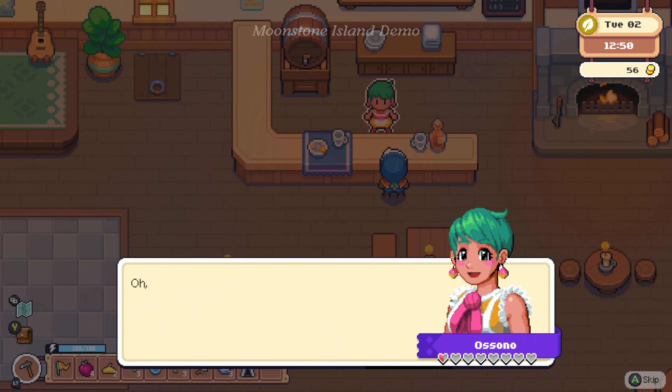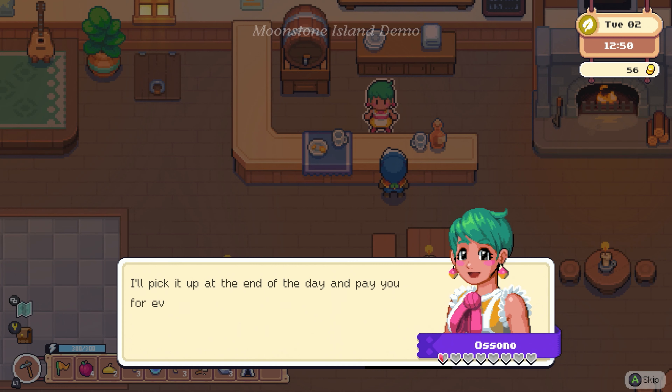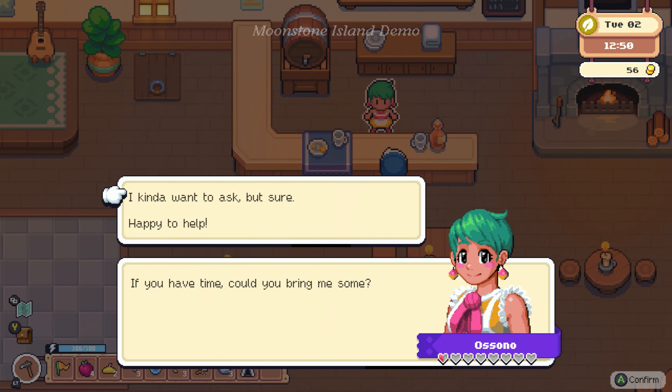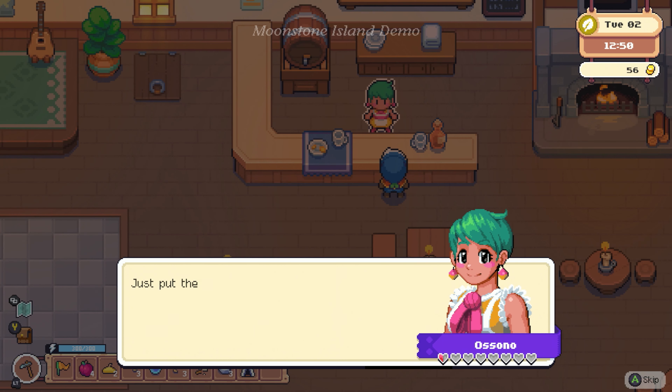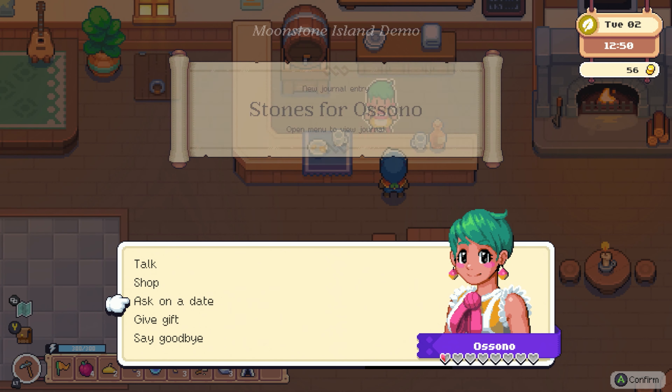I haven't introduced myself. My name is Asono, and I run the tavern here on Moonstone Island. Come on by anytime — well, anytime we're open. I've got something for you: it's a crafting recipe for a sell crate. Build one and place it wherever you get set up. You can drop anything you want to sell in there, like crops or items, and I'll pick it up at the end of the day and pay you for everything in there. If you want more recipes, you'll have to find them — I hear mines and dungeons are a good place to start. I need some stone to rebuild some minor basement damage. If you have some time, could you bring me some?